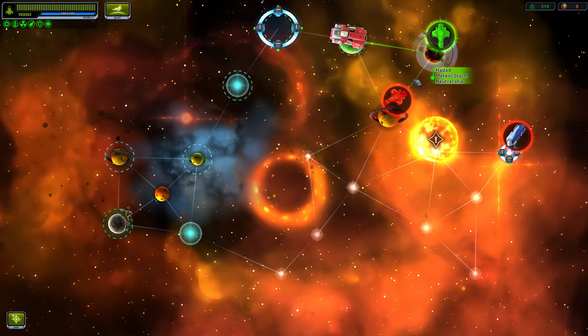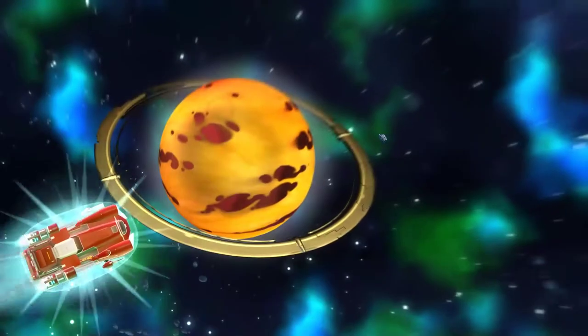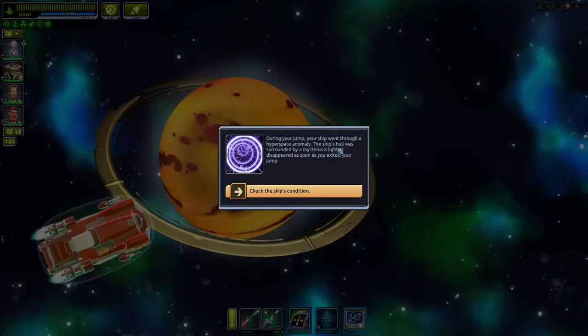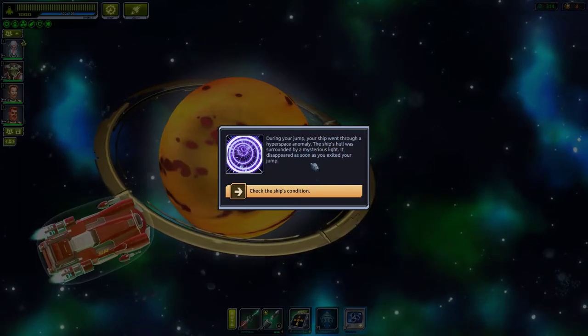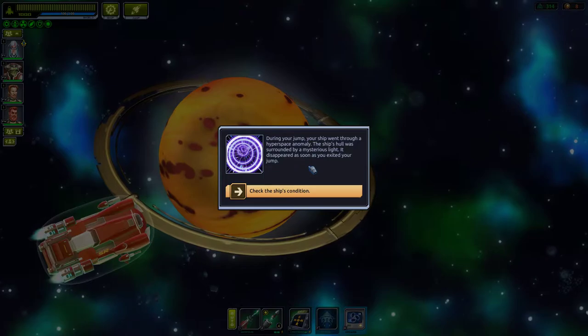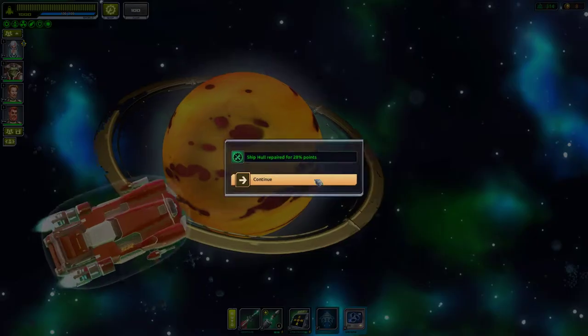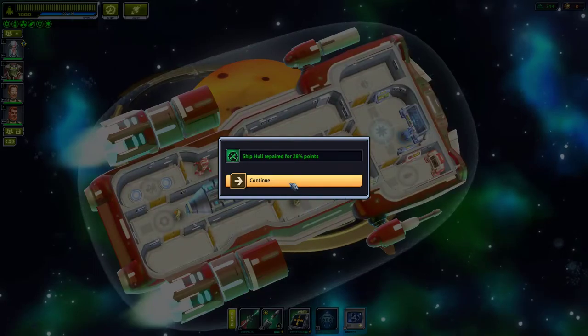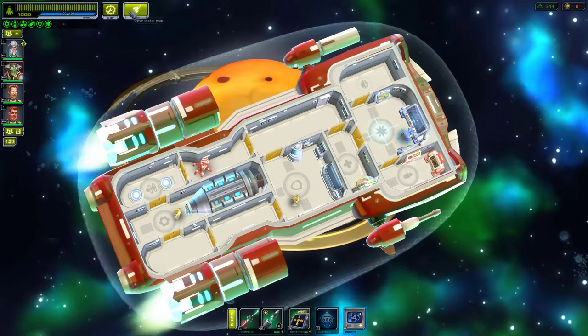There's a meteor storm and a neutral ship nearby. During the jump the ship went through a hyperspace anomaly — surrounded by mysterious light that disappeared on exit. Ship hull repaired for 28% — but I'm not even damaged. Gosh, I'm wasting all these repairs!